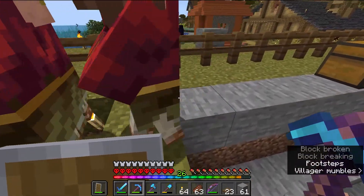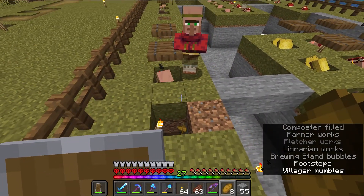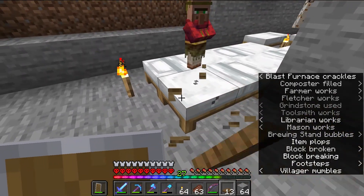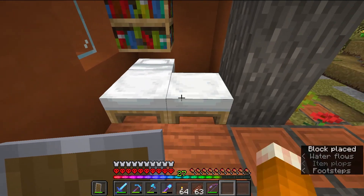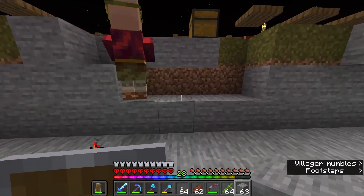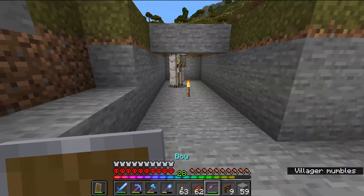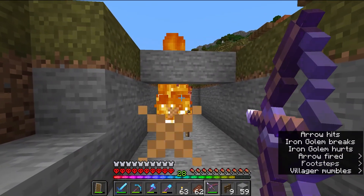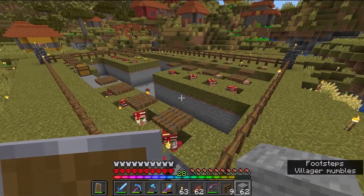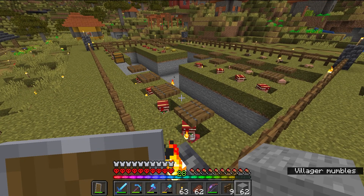Everything after that was pretty smooth sailing. I'd just get the villagers up here, let them fall in a hole, and then block them in. I also learned a fun party trick: throw food in the hole, they walk straight in. Now it's time to clean up this mess and move our last few villagers back into the house so we can breed more if we need to. Villagers have claimed all the available workstations, and I can start trading with them anytime I like.